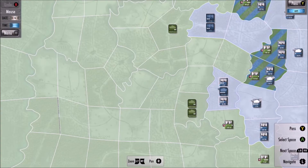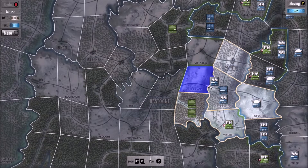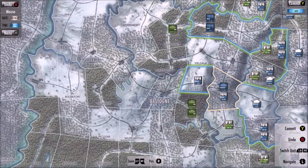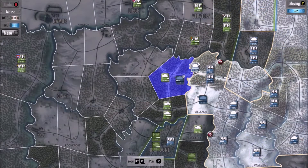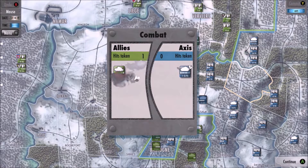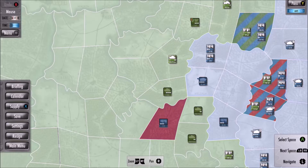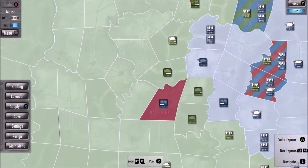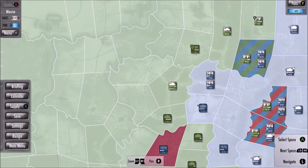At the end of each day, your units will need supplies. The supply line passes through the spaces you have conquered during the past day, so be careful to conquer all the necessary spaces near your units. Otherwise, they won't be able to move the next day, even though they will fight back if attacked by the enemy. If they still won't receive supply for another day, they won't be able to fight anymore and will eventually die if surrounded by the enemy or attacked by them.